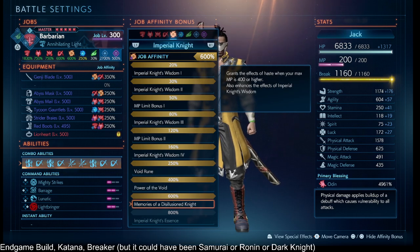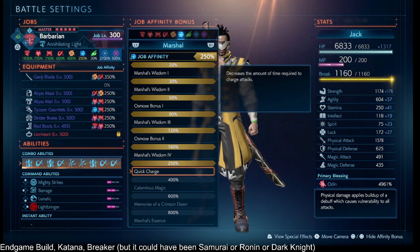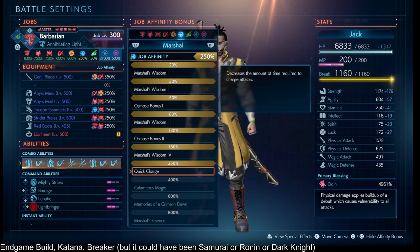Voidknight 600% gives you Haste if your max MP is 4 bars or higher — a nice convenience. Red Mage at 50% is there to reduce the charge time for Yaegiri, Zantetsuken, or Annihilating Light a little bit. You don't need it, but I included it thinking I'd use those charge-up skills, and things didn't really pan out that way.